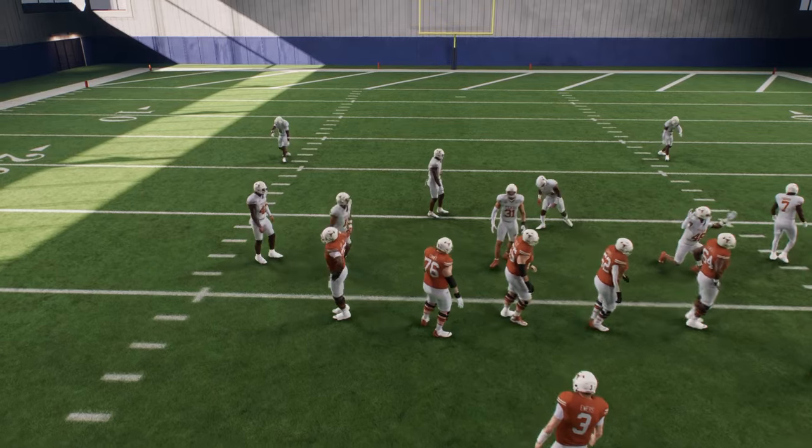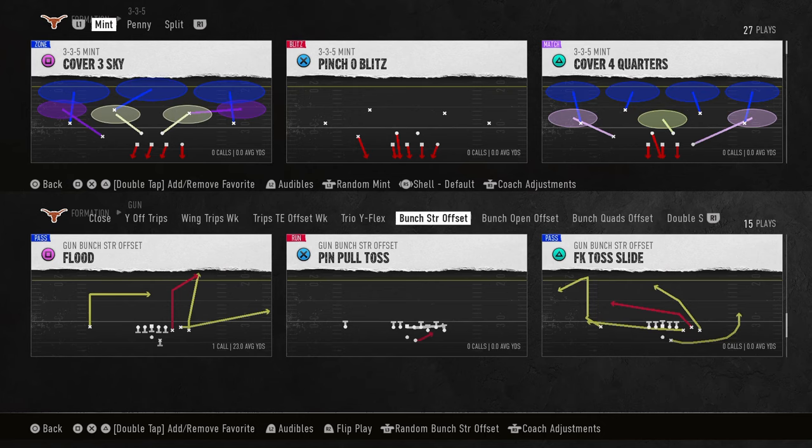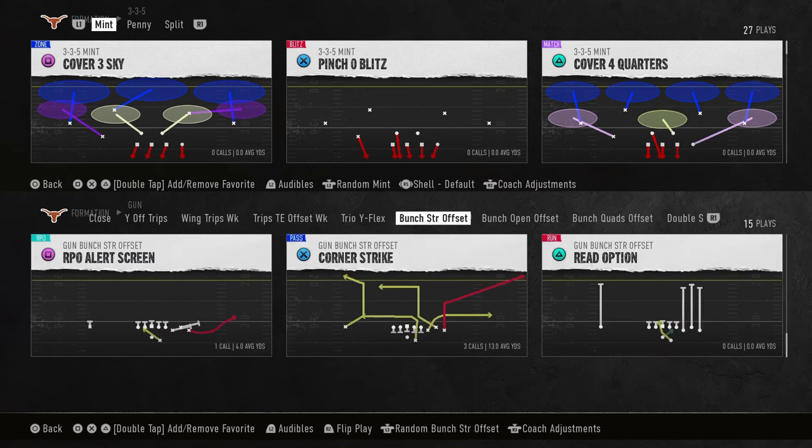That is 3-3-5 mint — that's Crossfire. It's probably one of the newest blitzes I've talked about, and it's also on our school site. We're going to have e-books basing the defensive e-book out of any of these formations as well, so it's going to be a super, super good defense. You get everything on that site for just $10 — link's going to be in the description below.